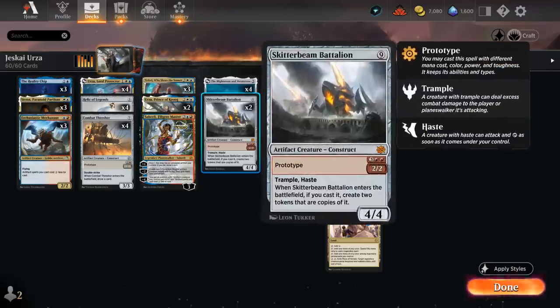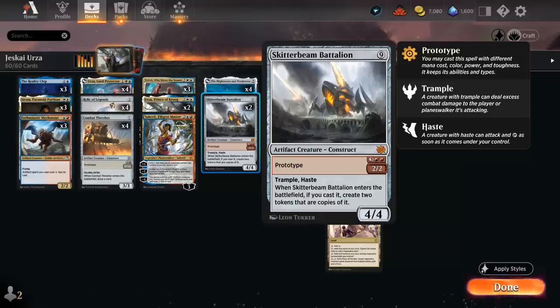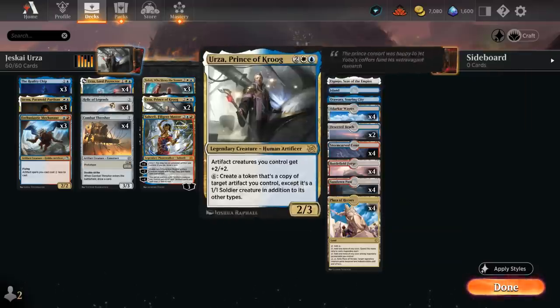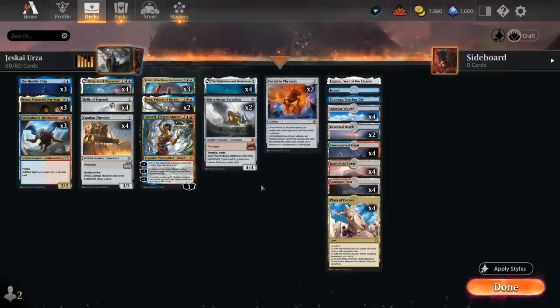Urza has a ton of synergy throughout the deck including the five-mana prototype form of Skitter Beam Battalion, which will make a 2/2 with trample and haste joined by two tokens with those same abilities. Turn four Urza, turn five play a 2/2 battalion — which adds up to 12 power and toughness of trample and haste that can hit the opponent right away. Later in the game if we get to nine mana we can cast its bigger form, a 4/4 joined by two 4/4 tokens with trample and haste as well. Not necessarily the best to copy with Urza since copying it doesn't give those extra tokens, but the +2/+2 is still very impactful, and thanks to haste the opponent may not see it coming.